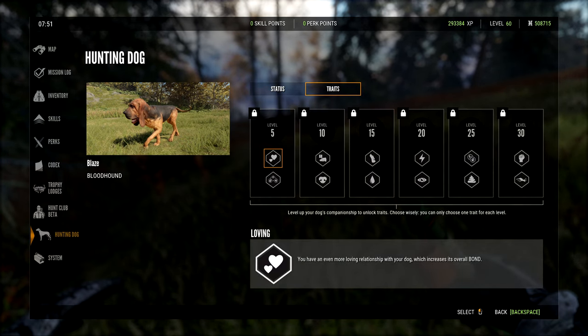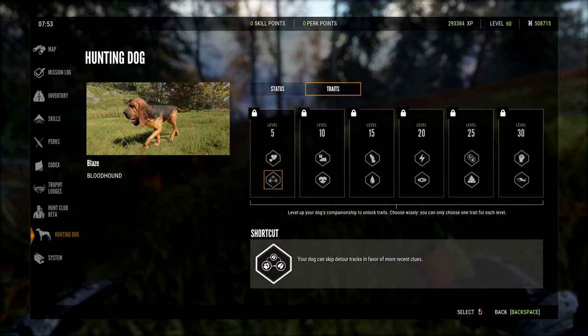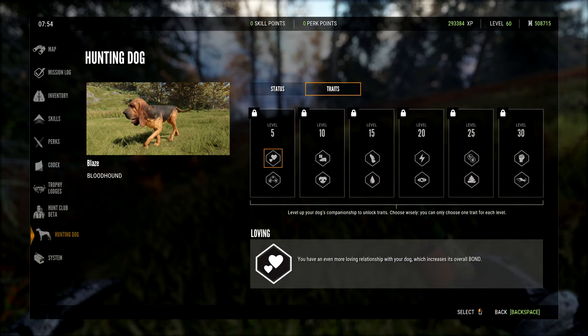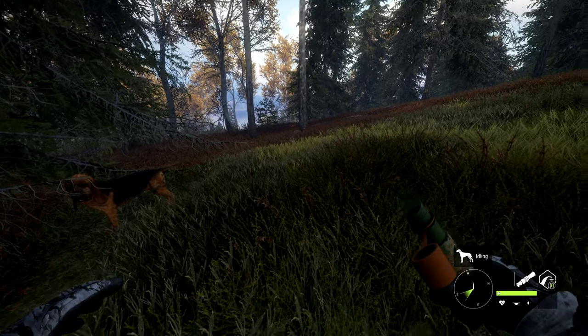Under skills and traits — here we go. You've got one, two, three, four, five, six sets of traits. It levels from level five all the way up to level 30. You've got two to choose from at each five-level milestone and you can only choose one. So at the first tier: either increase your dog's overall bond, or your dog can skip the deer-to-attract in favor of more recent clues. I'd probably take the bond one first. Then at the next tier: higher chance of sensing when an animal is about to be spooked, or increase the distance your dog can find a blood trail — I'd probably go for that one.